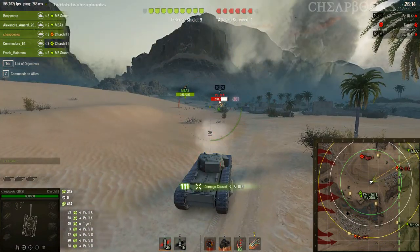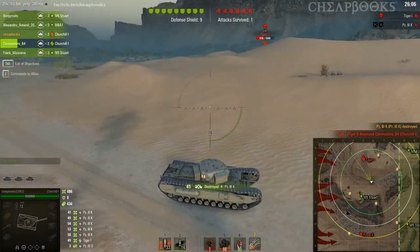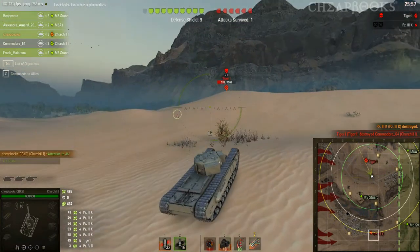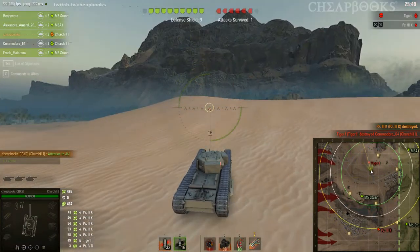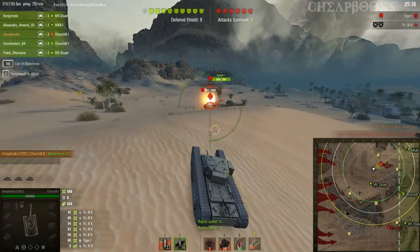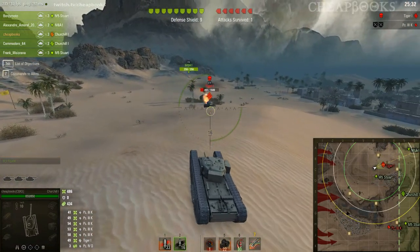The most difficult enemy tanks are the Leopards — they come through very quickly. The Tigers are also very difficult because of their strong armor, and I believe the Panthers were tough tanks too. The tactic for going after Tigers is always to get behind them.